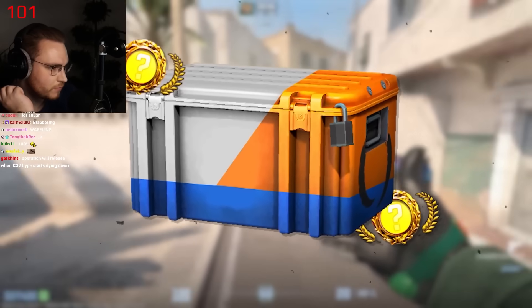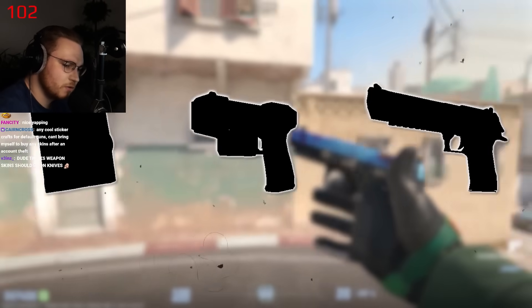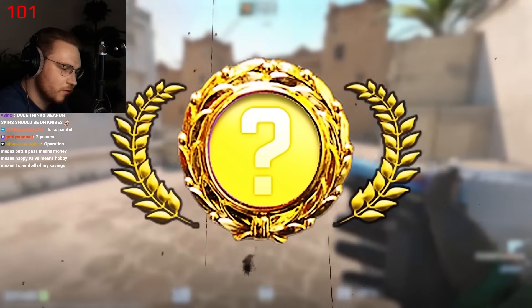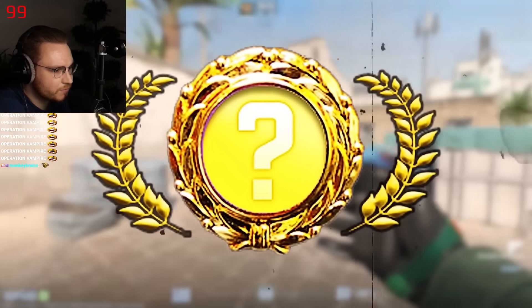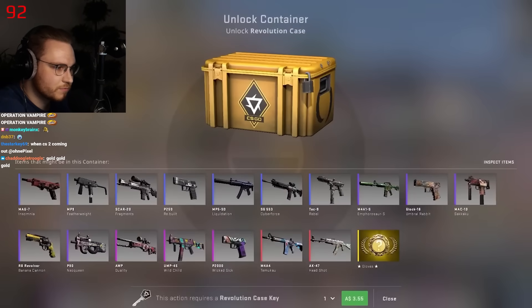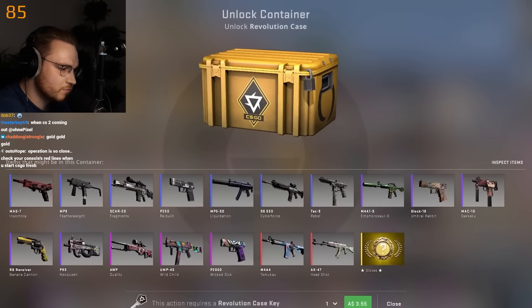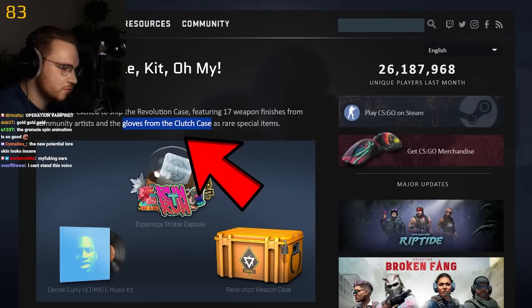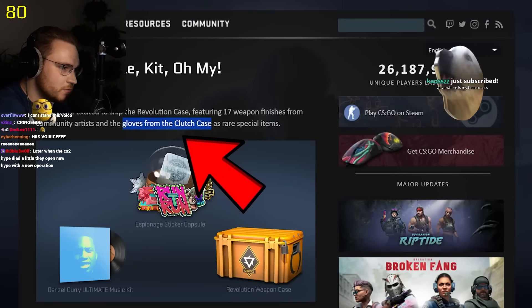I want to talk about what might be in the new case, plus all the other stuff this update might end up bringing. To focus on the main thing people are really going to care about, let's talk golds. It's fairly obvious Valve are holding back new golds for CS2. That's why the Revolution case — which must have been originally intended for CS2 based on its name — has the ancient Clutch Case golds rather than anything more recent. These golds are from 2018, they are very old. So, what could the new golds be? The Kukri knife already got leaked — not my favorite.